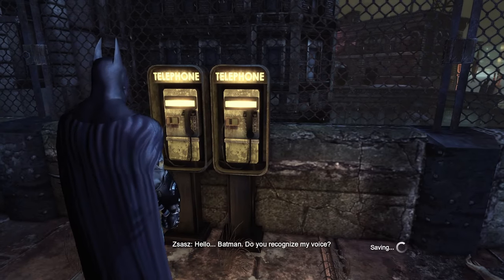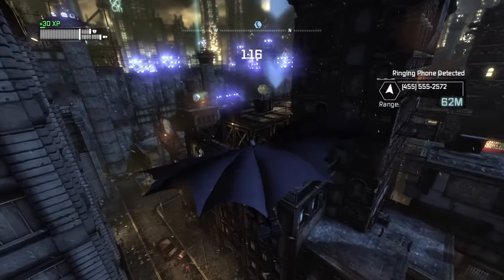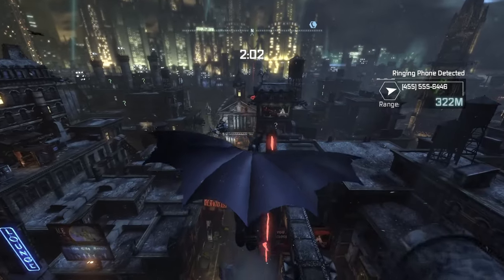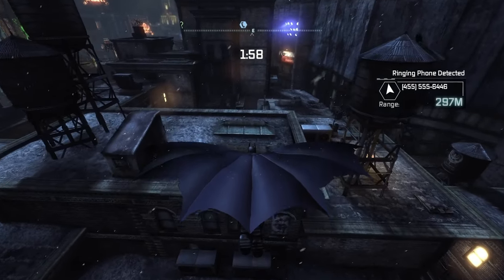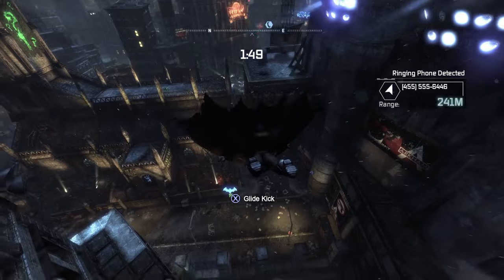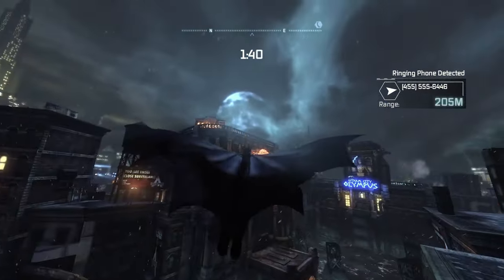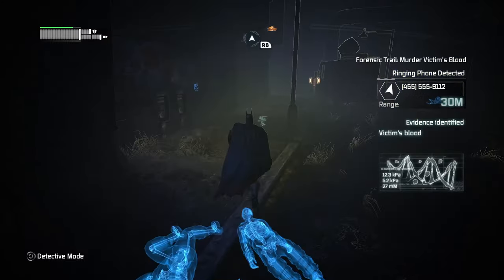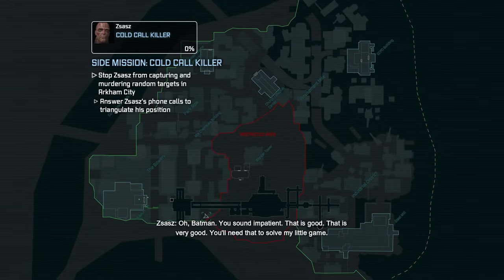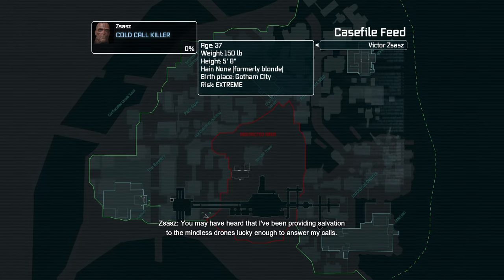There are phones scattered across Arkham City that might start ringing when we're nearby. The serial killer Zsasz is on the other end, with hostages he'll kill if we don't race across the city to another phone — so, Arkham City with a vengeance! This side quest didn't do the game any favours, as it's where I noticed two things: performance drops as I seemingly flew through invisible load zones too quickly, and the aforementioned small scale of Arkham City itself. Zsasz also has a bad habit of interrupting other missions — a phone started ringing while I was following a blood trail for a completely unrelated side quest.